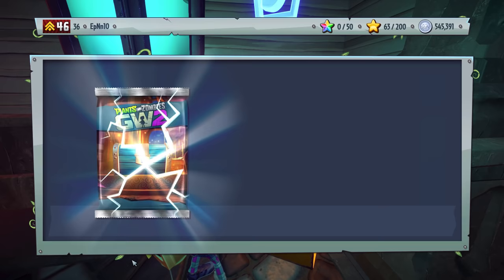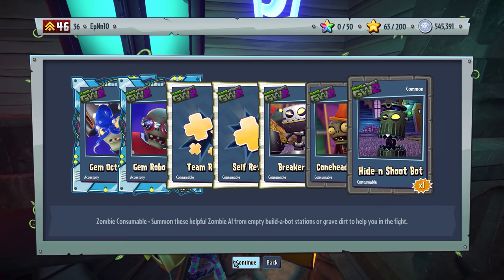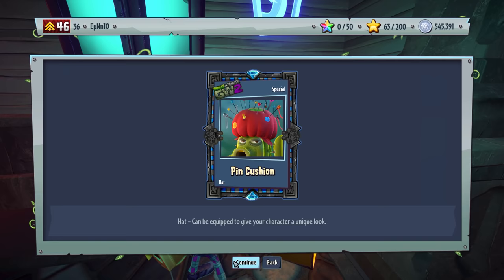This is from the Community Challenge from last time. You see Red Community Pack — this should be that special item we got from the last Community Challenge. There we go. What the heck is that? That looks awesome — the Pin Cushion!